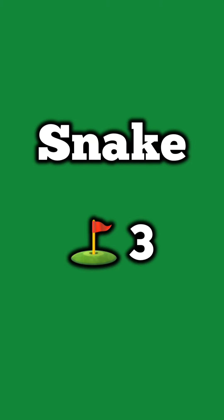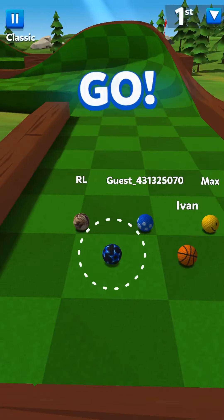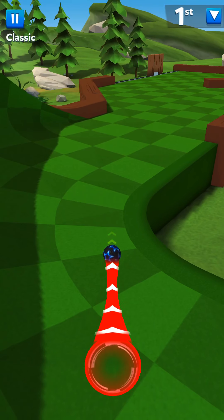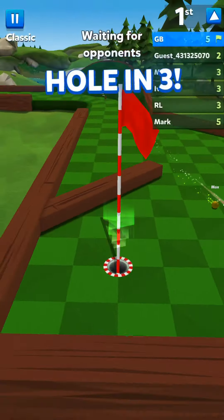Here we have the Snake, which can be done in three shots. Just follow the ramp like normal and you're going to want to hit it so you end up kind of on the right side. You should have that panel over there open, and if you hit it it'll bounce you right in there.